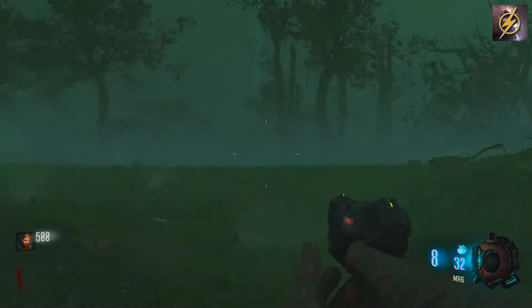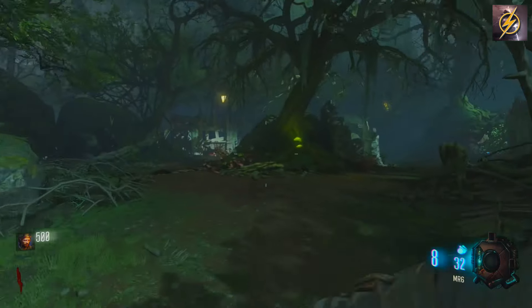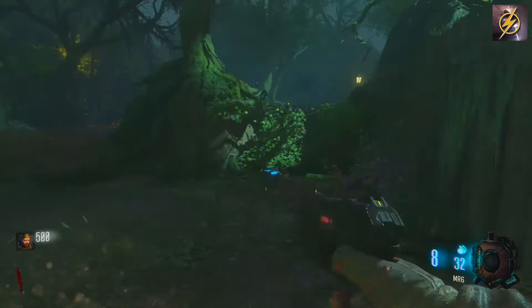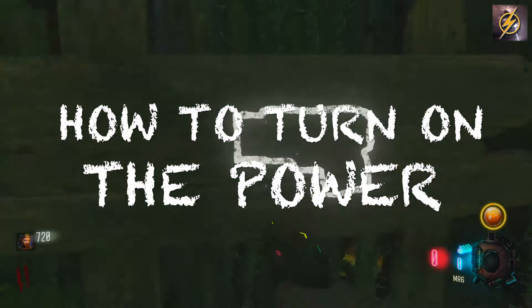Welcome back Team Grindmind to another brand new Black Ops 3 DLC Eclipse video. Today we're playing the Zombies map Zetsubu no Shima. This map is crazy, and in today's video I'm going to be showing you guys how to turn on the power.